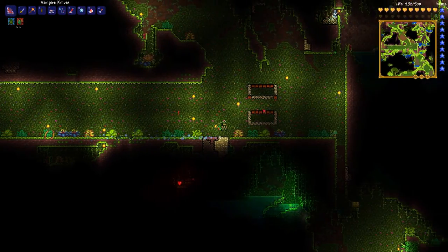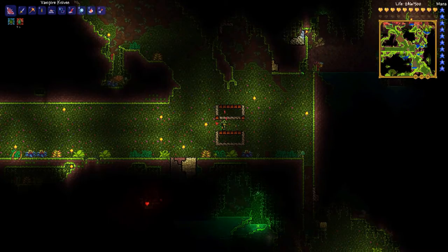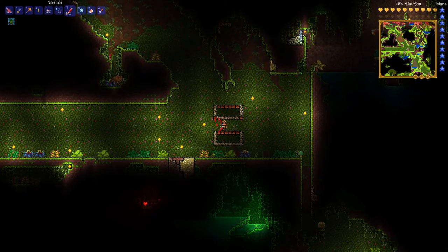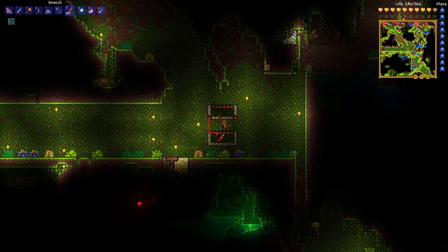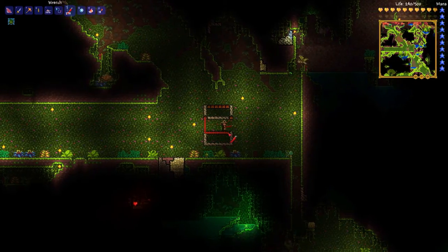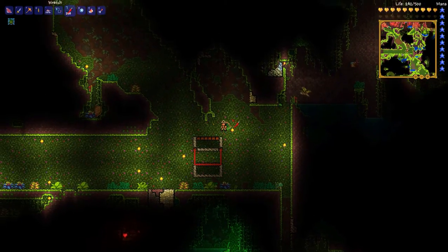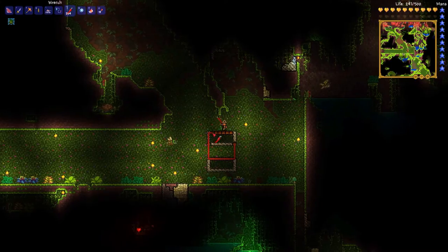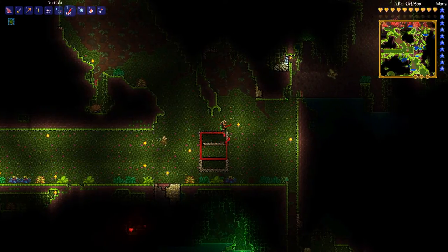So I'm going to go ahead and wire this up. I should have probably bought a switch for this but either way we'll make it work. Like I said all you need is really four spiky ball traps for this. And then after this we'll go ahead and place our meteorite and start summoning meteor heads, and they should give us the greatest chance to drop biome keys.